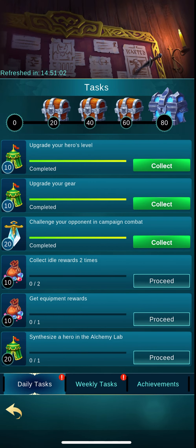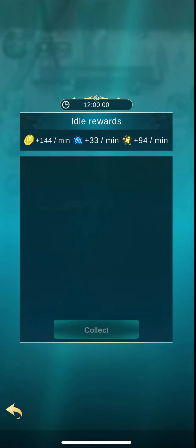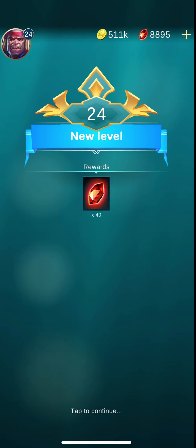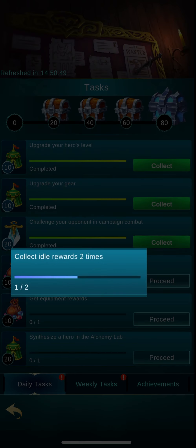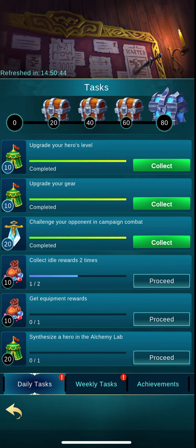If we look at this example, I'll go back to the main screen and collect my rewards for the time I wasn't here. I'll go back to the tasks and now I can see the progression bar is blue — one out of two. And if I tap it again and collect more rewards, this task will be unlocked.